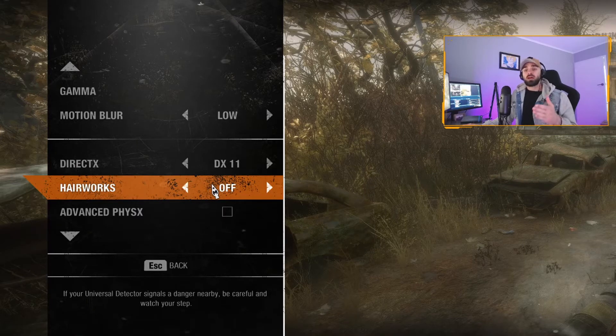Hairworks I have off. If you're someone that really loves the tiny visualizations and the enhancements in that area, turn this on. This will essentially make the monster's hair wave back and forward in the wind and give that extra level of detail.